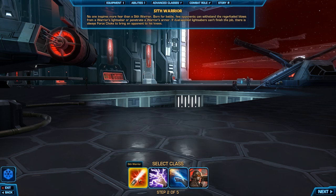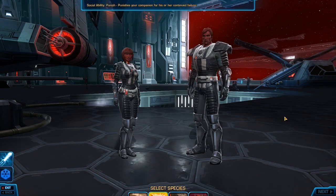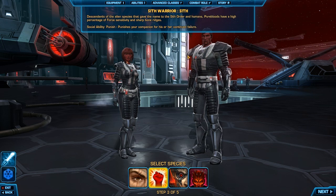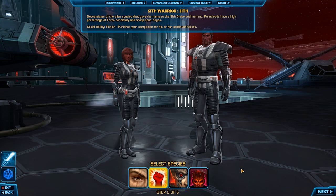We'll check out the first new species, which is the Sith Pureblood, as you can see right there. Needless to say, nothing has changed from the Republic side. There's still your info tab at the top, and then your species and class symbols down here.